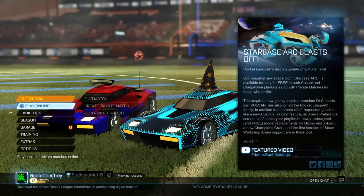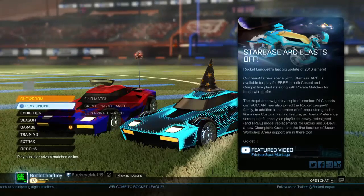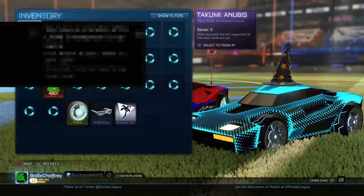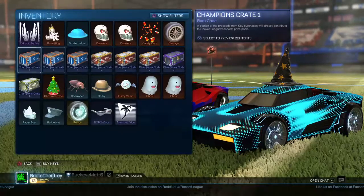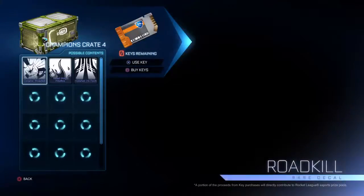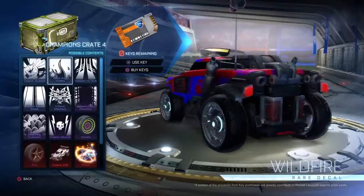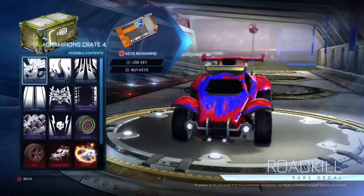What is up guys, it's TMGamer here and we are going to play some more Rocket League. We just downloaded a new update and I got a Champions Crate 4 - that was kind of crunchy, but all right. This is all the stuff I got right here. I even got the Christmas tree, and then I got the Champions Crate 4. No keys unfortunately, but this is everything that it comes with.